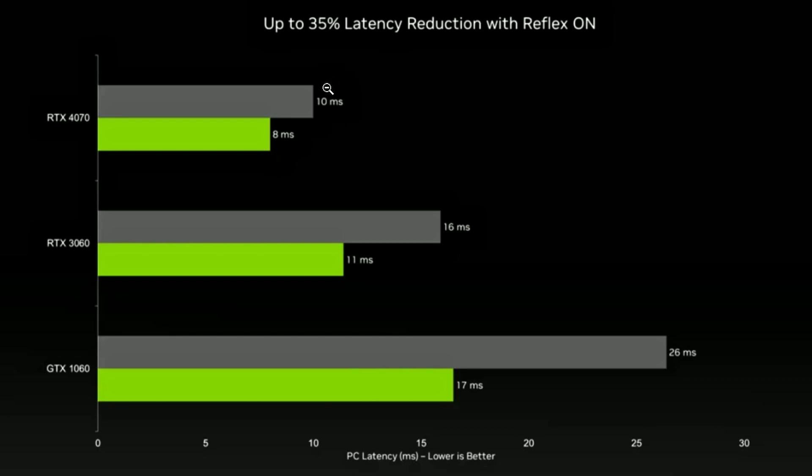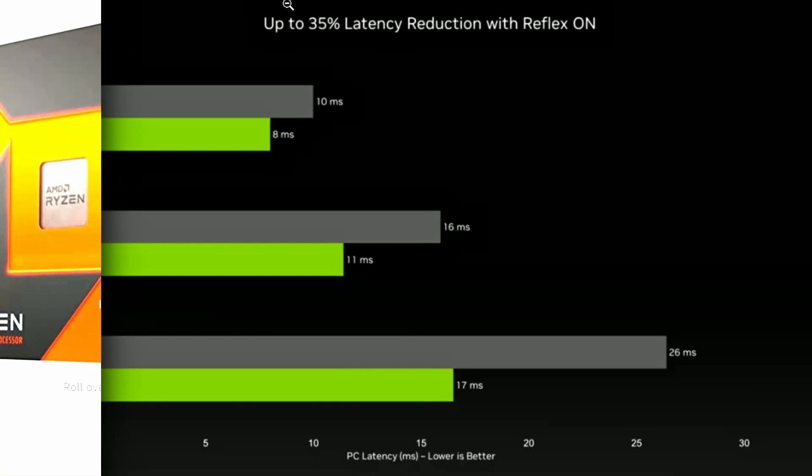As you can see, without Reflex the RTX 4070 is getting 10 milliseconds, and with Reflex it's getting 8 milliseconds, compared to the RTX 3060 at 16ms and 11ms, and the GTX 1060 at 26ms and 17ms. So the RTX 4070 is quite latency-focused. That was essentially a leak directly from NVIDIA, as they benchmarked the card performing in-game.